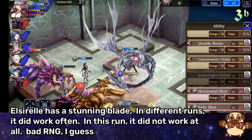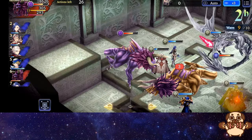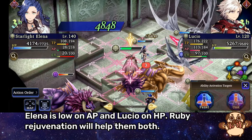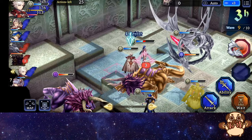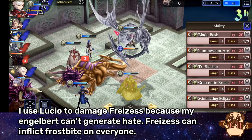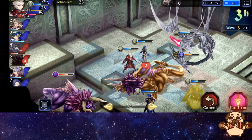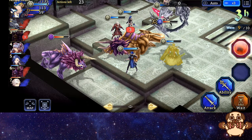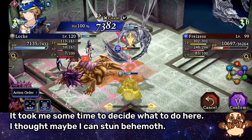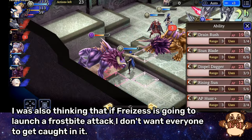Elsurel has a Stunning Blade — in different runs it did work often, but in this run it did not work at all. Bad RNG I guess. Elena is low on AP and Lucio is low on HP — Ruby Rejuvenation will help them both. I use Lucio to damage Fryzess because my Engelbert can't generate hate. Fryzess can inflict Frostbite on everyone. It took me some time to decide what to do here — I thought maybe I can stun Behemoth. I was also thinking that if Fryzess is going to launch a Frostbite attack, I don't want everyone to get caught in it.